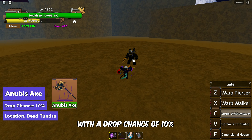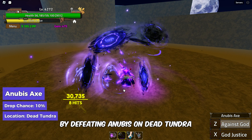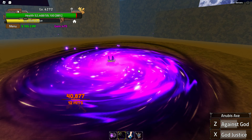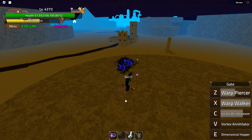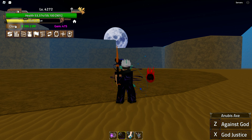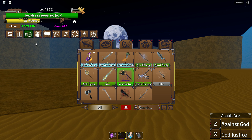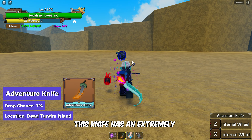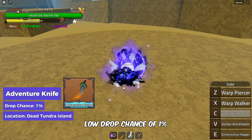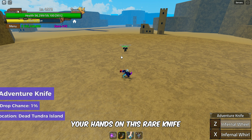The Anubis Axe has a drop chance of 10% and can be obtained by defeating Anubis on Dead Tundra. Up ahead we have the Adventure Knife — this knife has an extremely low drop chance of 1%. Defeat Flame User on Dead Tundra Island to get your hands on this rare knife.